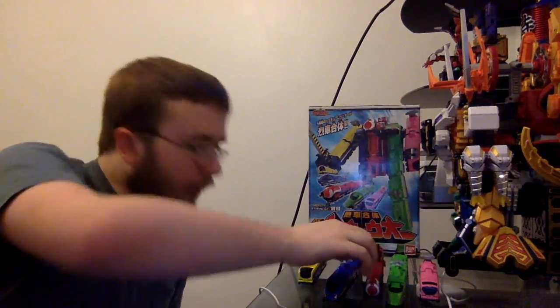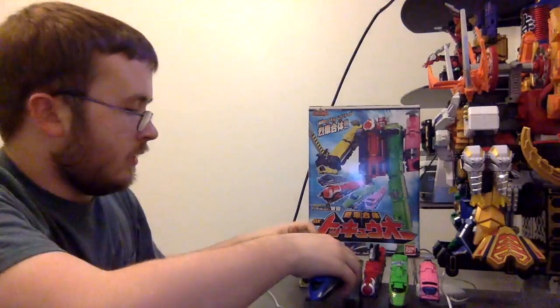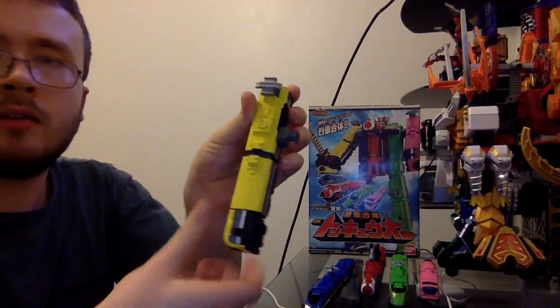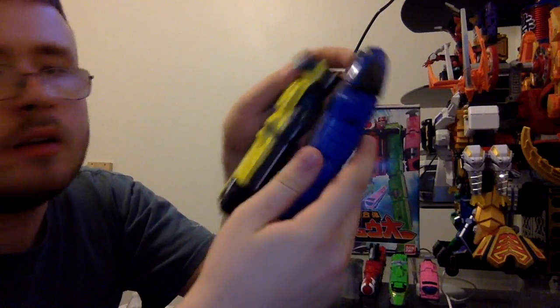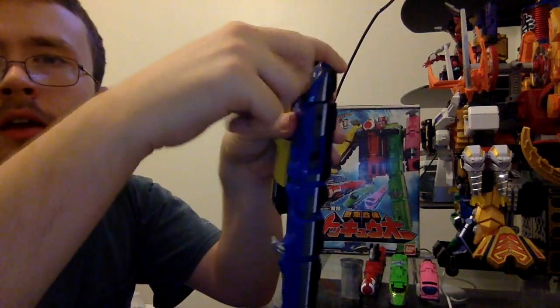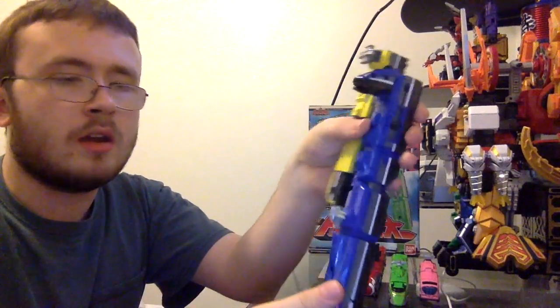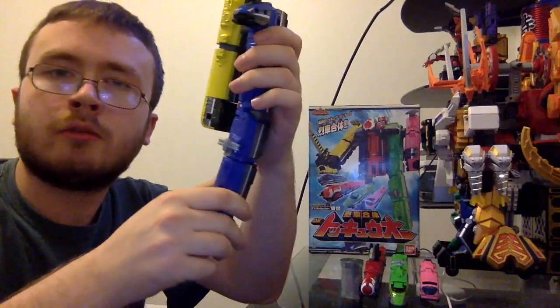Now we're going to do the combination. We'll link up all these trains. Starting with Yellow Ressha — pull that clip out and turn it. We're going to link it up right here on Blue Ressha. Then on top, pull down and turn. This is the foot, so bring that up and twist it into position.